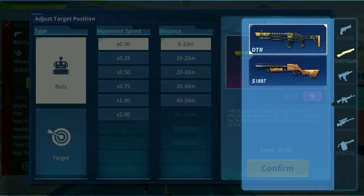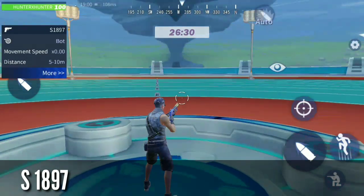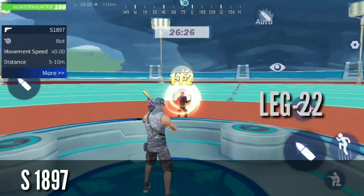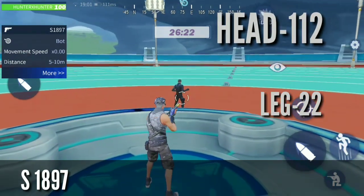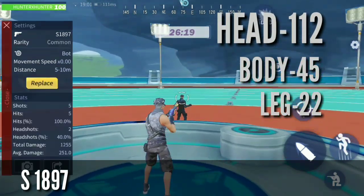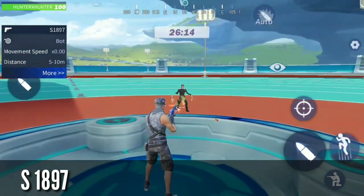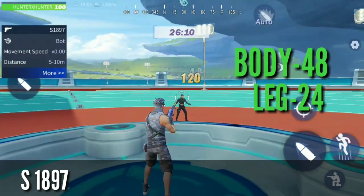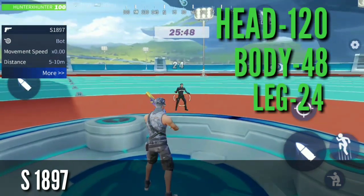The next weapon in our list is S1897. The uncommon version does damage of 22 on the leg, 112 on the head, and 45 on the body. The rare S1897 does damage of 24 on the leg, 48 on the body, and 120 on the head. That's a kill if there is no armor.